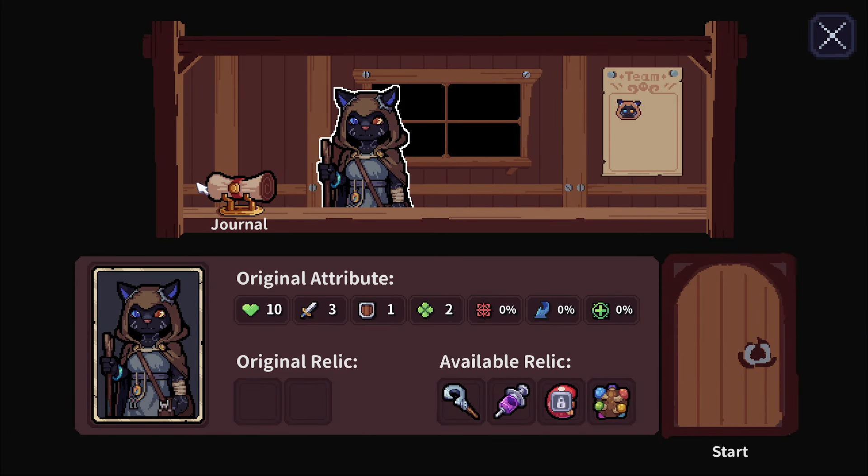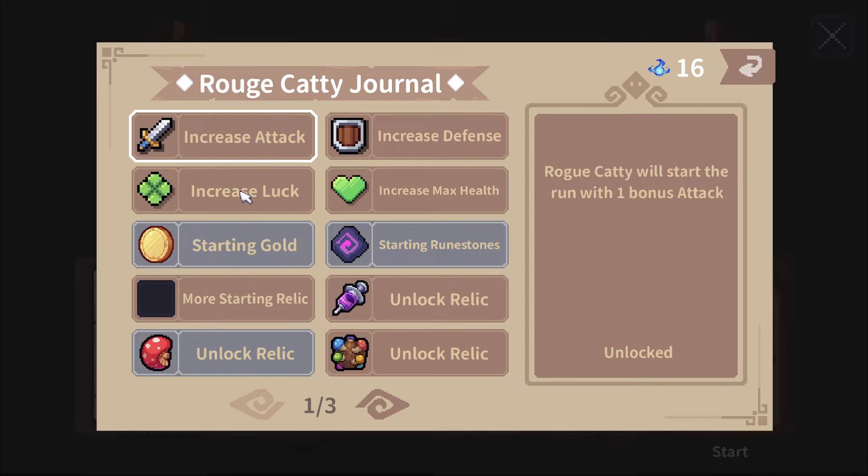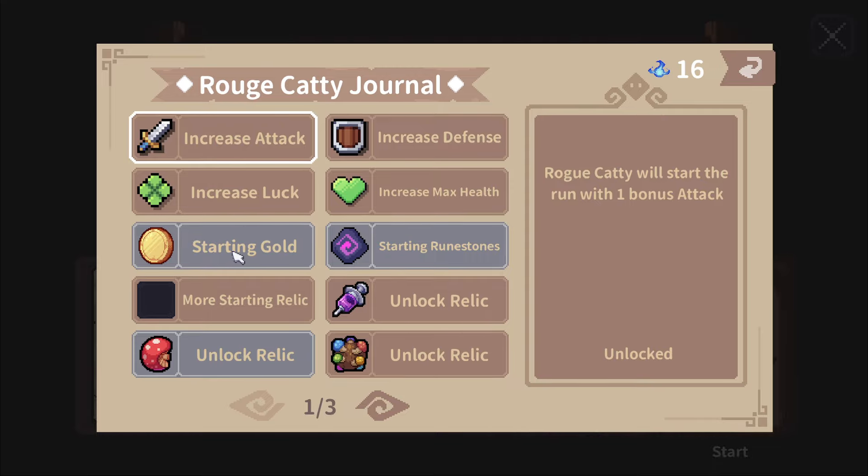What's new in this updated version of the demo is this bit here — this is the meta progression. Previously you couldn't really access this; you could just kind of see there are a bunch of three other characters planned for the full game launch. Now there's a bunch of stuff: it's pretty impactful, but it only stacks to one currently. So increase attack, defense, HP, luck, crit, artifacts — stuff like that.